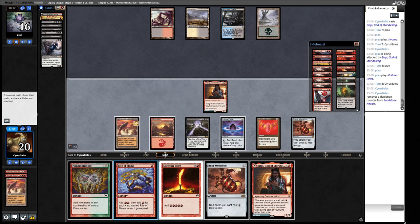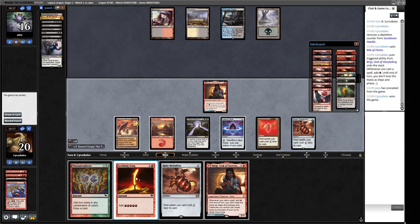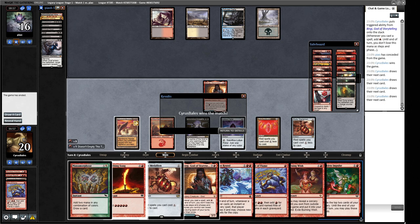We have two red from Rite of Flame, then more red from Birgi. Our opponent scoops before we can fully demonstrate it, but we reason through it: pitching the Ruby Medallion and Manamorphosis to Horn of Bounty gives us four cards, which is probably enough to go off. We were actually going to win that. 1-0.